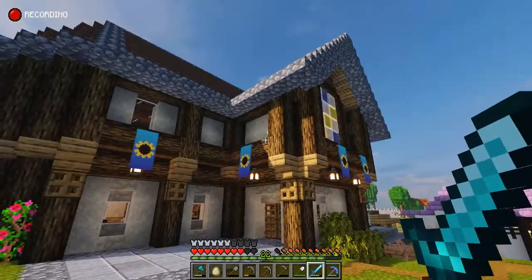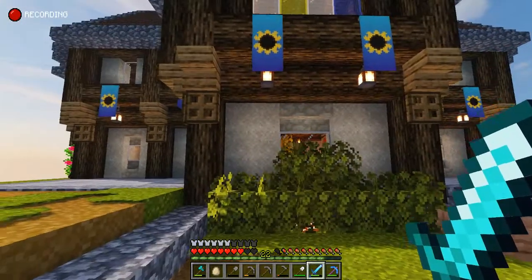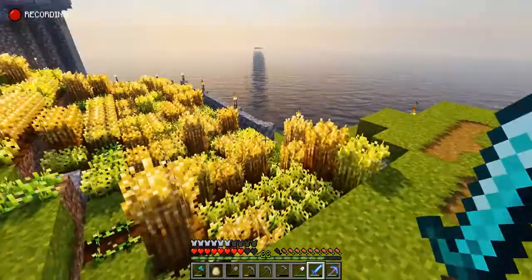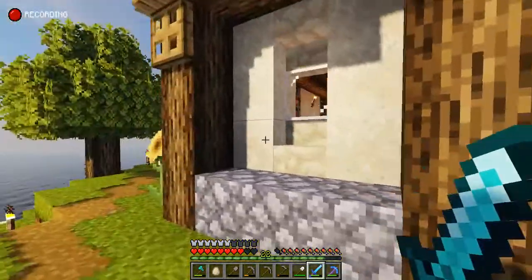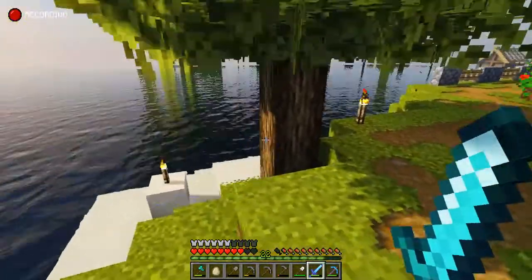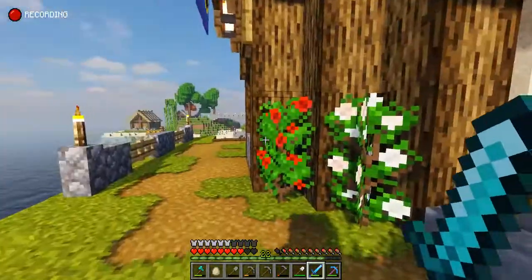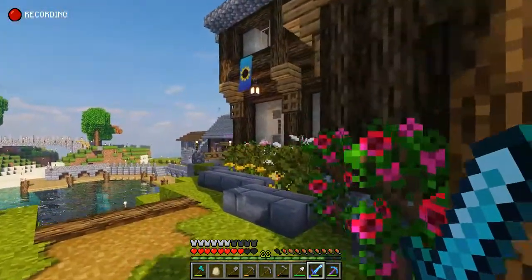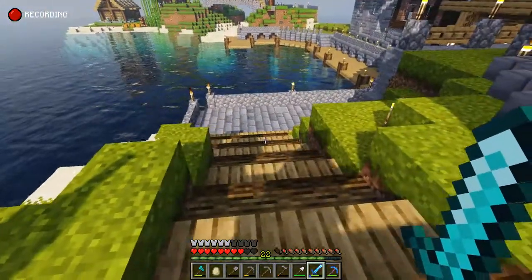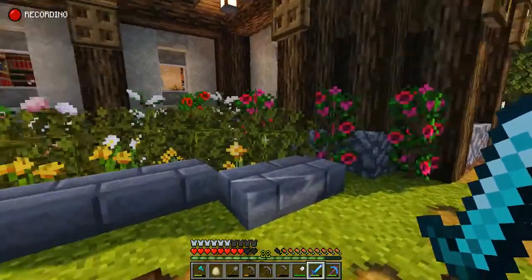This is the library — not the island, sorry! We have some nice stained glass, a little wheat field here, and lots and lots of garden around it. This leads down to the docks — we'll go down there in a minute.